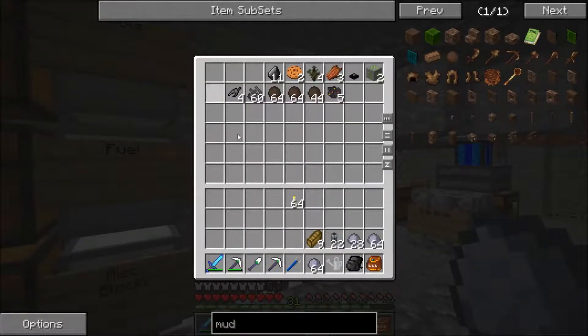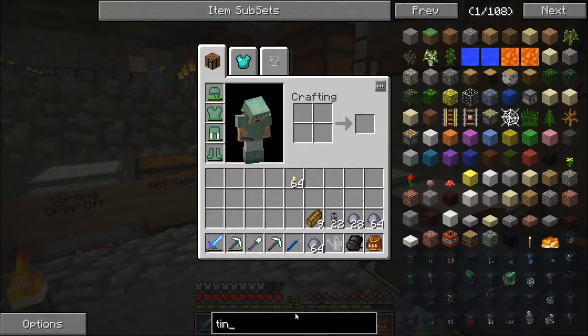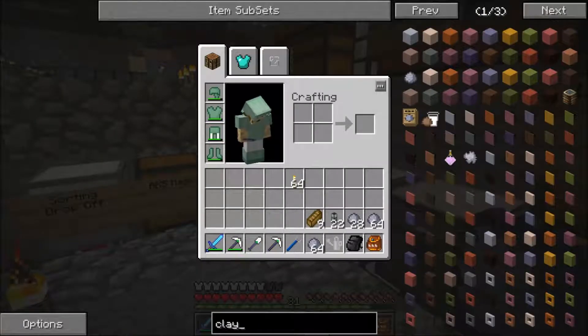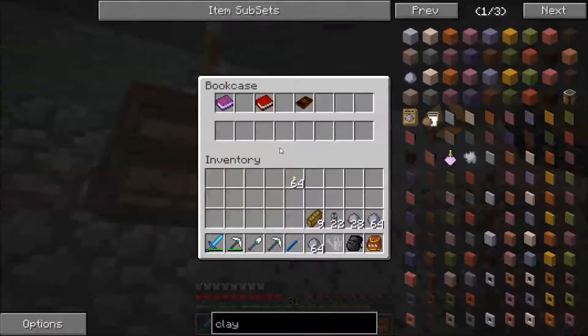Remember, over time we've been collecting clay here, which is extraordinarily useful for what we need. I want to go after the Tinkerer's Construct Smeltery. And I don't know, do we have the books for it yet? Don't even remember. Let's look.